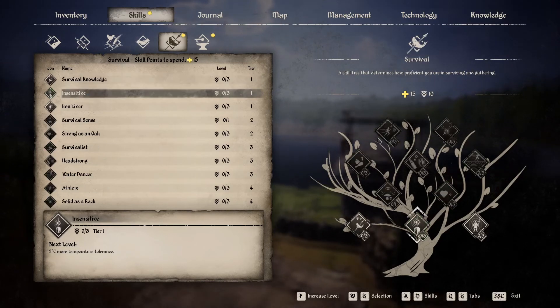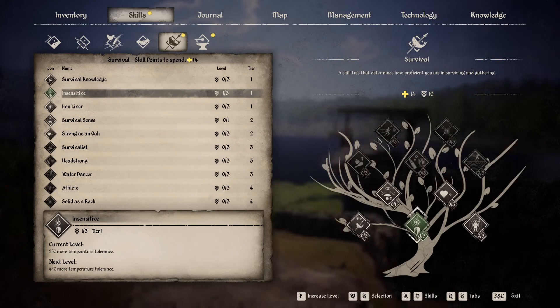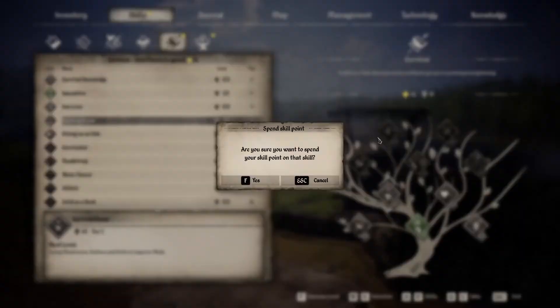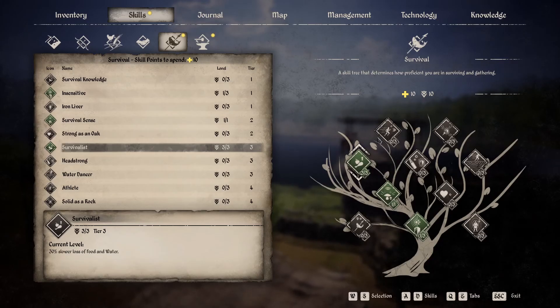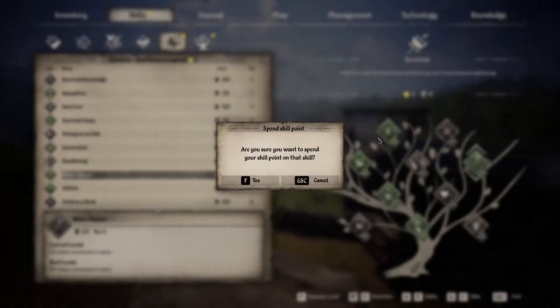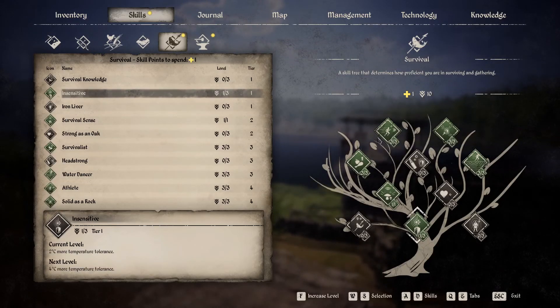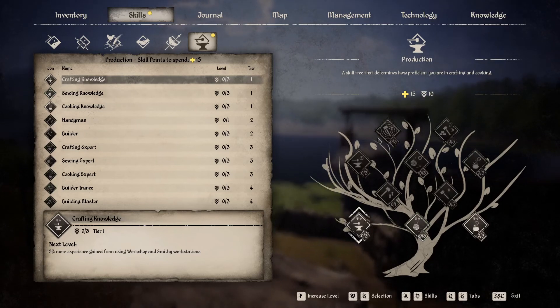Over to survival. Keep the cold-weather skill just to have it — you probably have enough clothing by now, so just one point in there. Survivalist saves you some time on food. Athlete is good. Water dancer isn't great. Solid as a rock for damage reduction. And you've got one more point free, which you might as well put somewhere just in case something happens.